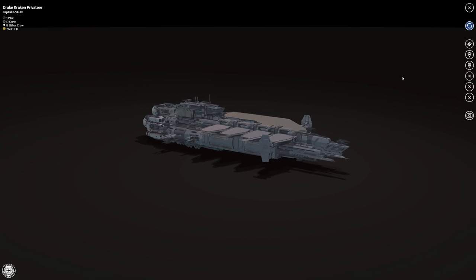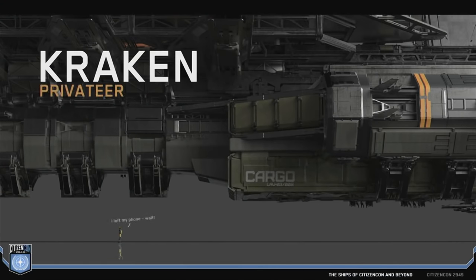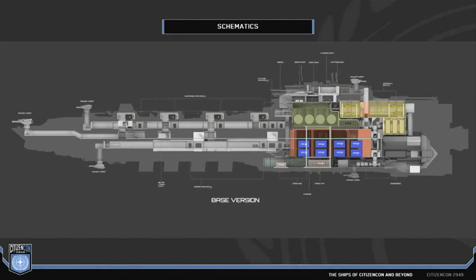Comparing the Privateer to the normal Kraken: I actually considered the Privateer, but the Banu Merchantman seemed better suited for trading in my situation. The Kraken would be harder to get on and off planets based on the lore. I'd rather have the pure cargo capacity than spread cargo across stores. Overall I just preferred the regular Kraken — not knocking the Privateer, it's virtually the same ship minus the cargo, but for my use I really wanted that cargo capacity.